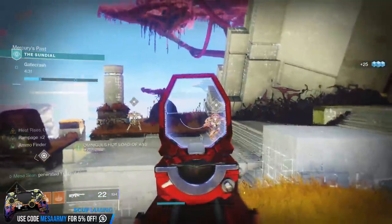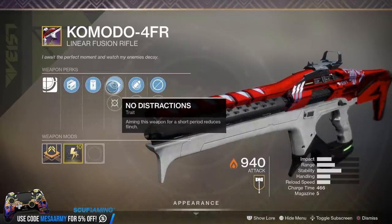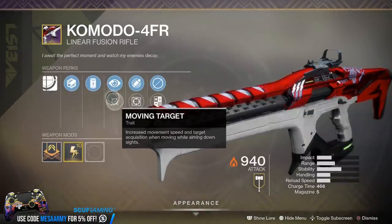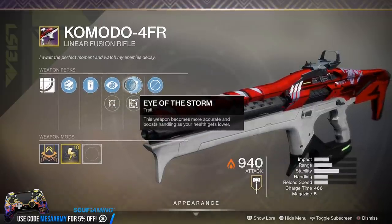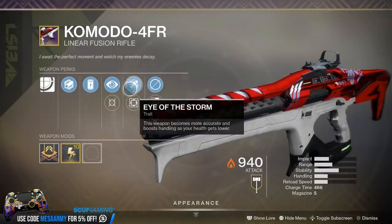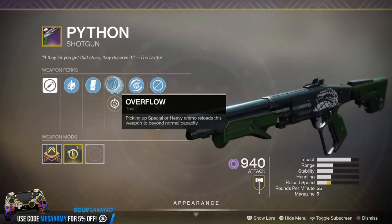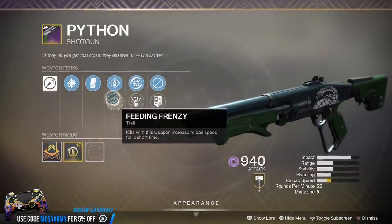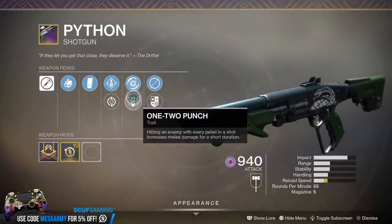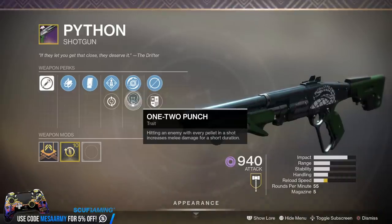Moving on to ritual weapons. For the Crucible, we have the Komodo 4FR linear fusion rifle, which comes with No Distractions or Moving Target, or Eye of the Storm and Box Breathing. I've already gotten linear fusions with Box Breathing, so I'm not sure I want it. For Gambit, there's the Python — it's like a Mindbender's Ambition but maybe even better. It comes with either Overflow or Feeding Frenzy, and Shield Disorient or One-Two Punch. I'll probably go for this one.